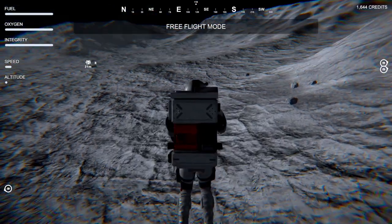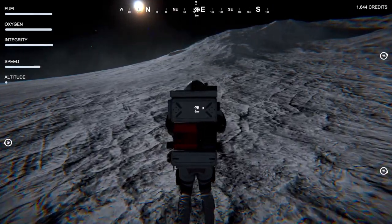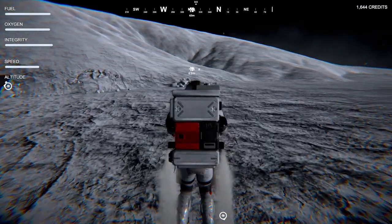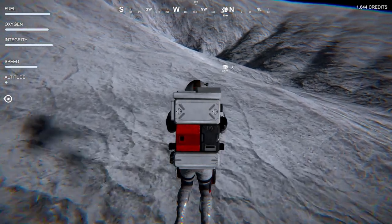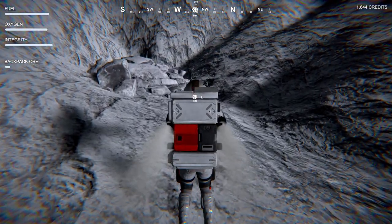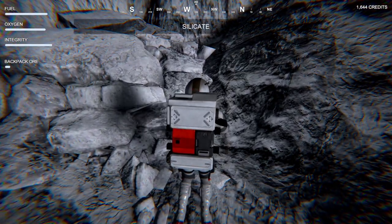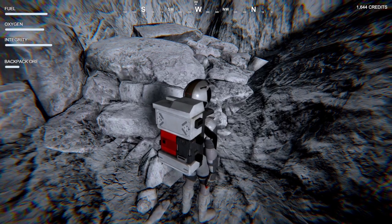I think what we'll do is mine out these ores here first in free flight mode, then travel a bit of a further distance — but I need to get that suit upgrade first. There did seem to be an altitude ceiling, so I couldn't just fly off the asteroid. I did try to do that but it didn't let me, which is good because I'd be doomed otherwise. The ability to walk would be really nice just to cover those last couple of meters.